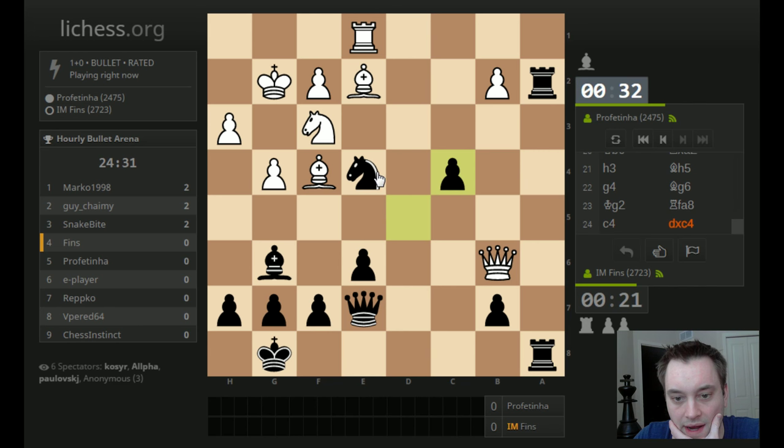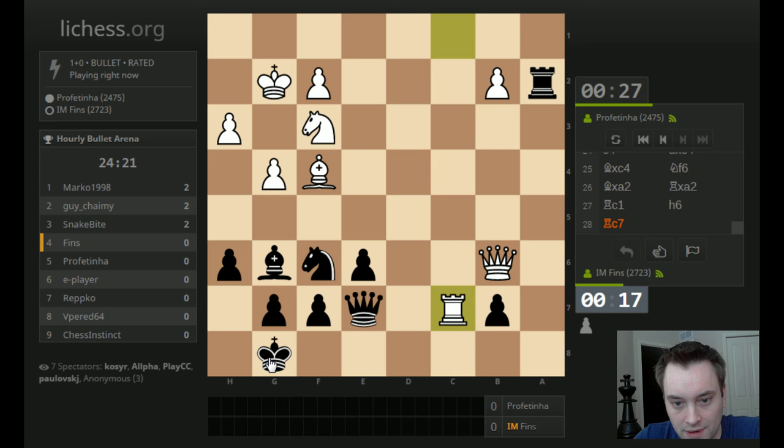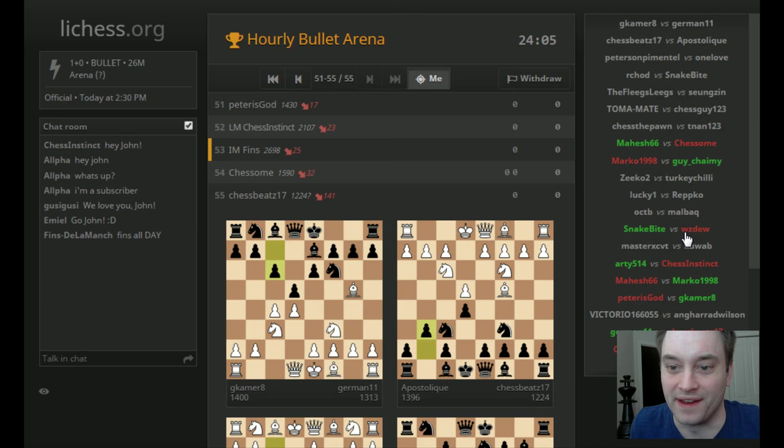I'm going to take that. Drop this back, maybe Bishop E4. I actually did not see that at all. Knight D5 not working — got to come here. I'm going to have to go after F3. This did not go as I would have liked. And then I just blundered mate. That was a terrible game to start — just blundered everything there at the end. So we take a rating hit.